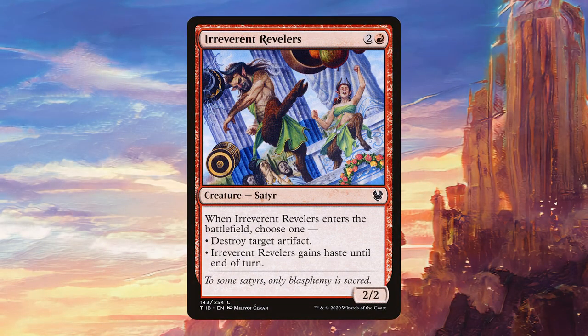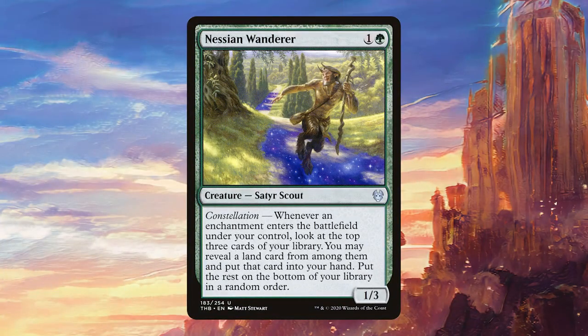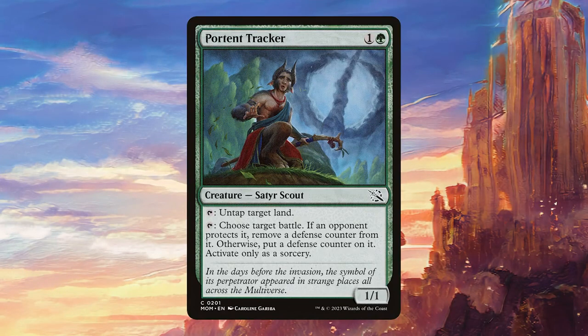Irreverent Revelers ETBs and destroys an artifact while being a satyr. Klothys God of Destiny is a nice way to accrue value as the game goes on and can help finish the game by clocking opponents for two every turn. Nessian Wanderer is a decent satyr that will occasionally trigger — we have a couple of enchantments so we might get a land or two. Nyxborn Rollicker is as basic as it gets — a one-drop with basically no abilities, playing it mainly as a 2/2 haste for one. Satyr Bottom Tracker gets to untap some of our good lands, which is more relevant than you might think, and gaining haste from our commander is really good here — we can also use the battle ability since we're playing three of those. A really strong card in the deck.